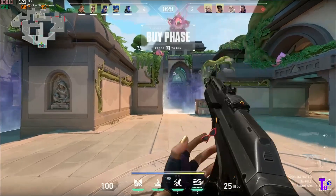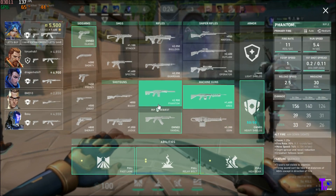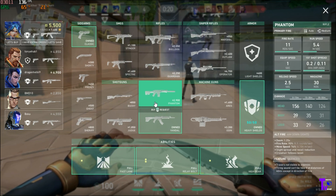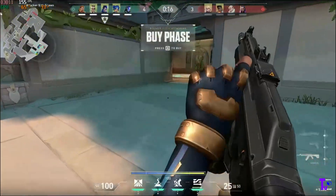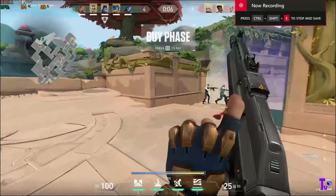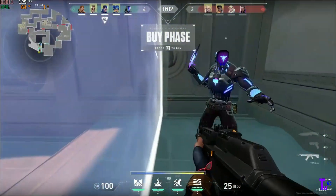Economy management is another essential aspect of Valorant. Make sure to buy armor and weapons at the start of each round, and consider saving credits during eco rounds to afford better gear in future rounds. Understanding when to save and when to buy is crucial for maintaining a competitive edge.